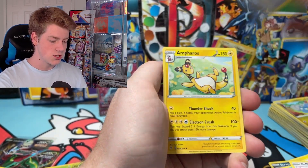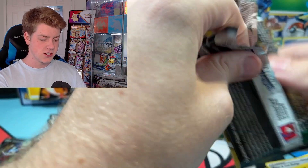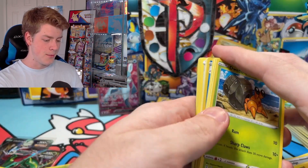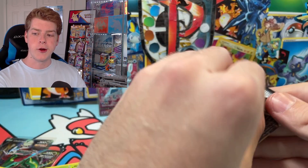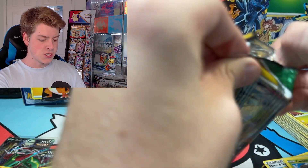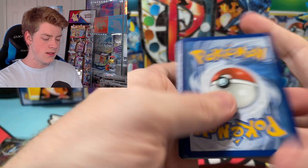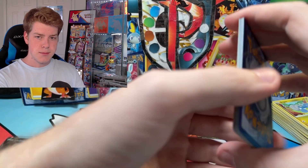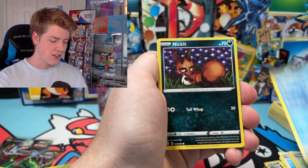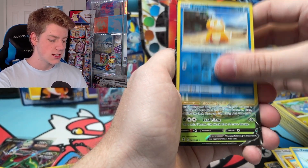Pack number two of ETB number two — regular rare, I'm fine. We could pull a Leafeon VMAX or any other VMAX, even the Duraludon I still need for the set — I'd be happy. Regular rare, regular rare. I want Umbreon VMAX though. I've opened so many of these packs and I've pulled the Umbreon V three times now. I could have sold two of them and put it toward the VMAX I need. Reverse Psyduck and Leafeon VMAX — very nice!